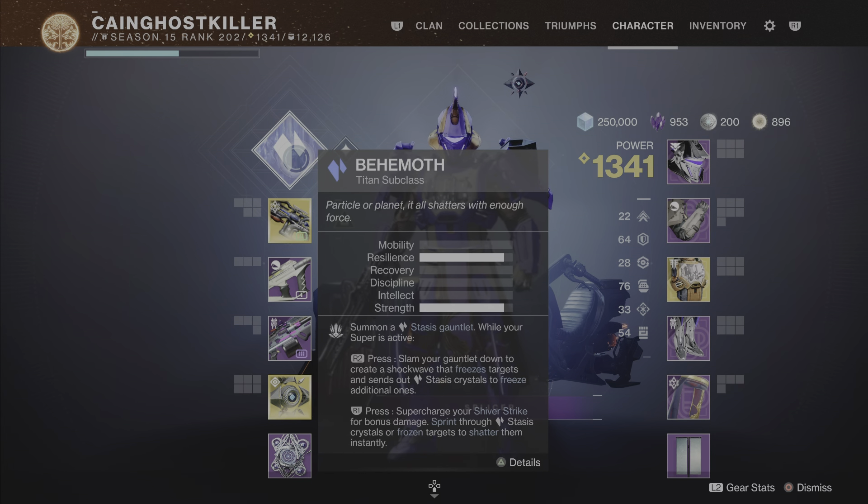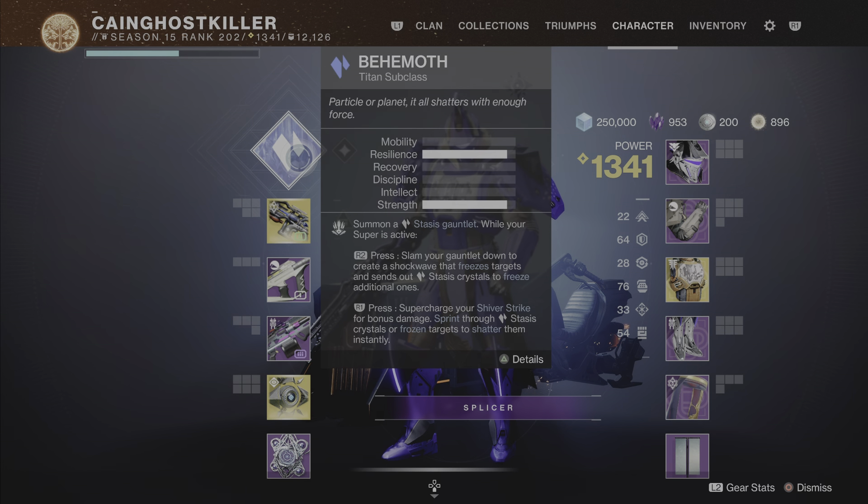Alright, like I said, it's Stasis — the Behemoth. This is going to be a crazy, insane build. Nobody will come to you because you will freeze them, put your shield up, put your melee charge and everything. That is so crazy. In a few seconds, guys! I had two Stasis builds but this one topped my last one, so I had to rebuild everything from the mods and armor.